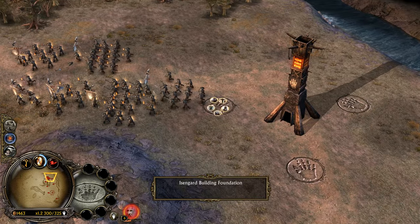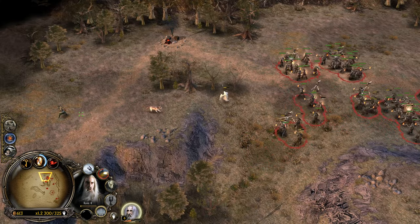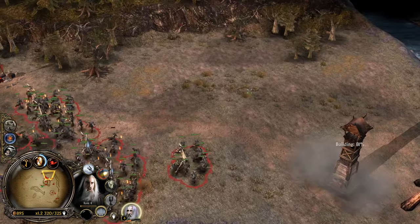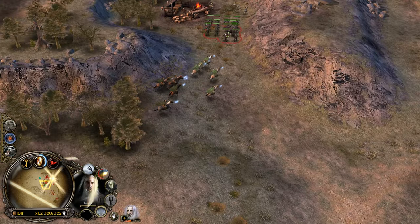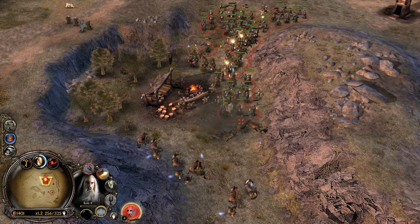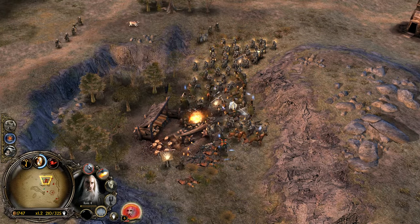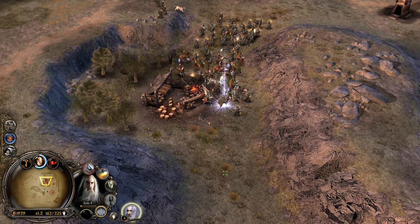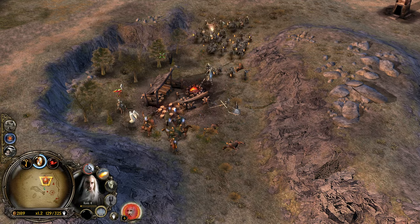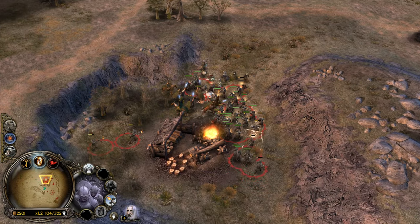Yeah, these archers have a long range, seriously. Furnaces are doing fine. I'm not sure — I do wonder if the resource rate is different between different resources. Like do slaughterhouses produce stuff faster than furnaces? Let's pull Saruman back. I'm wondering — can Saruman die? I'm going to guess that he can. Yeah, he can die but he comes back, I think. He's not like permanently dead.